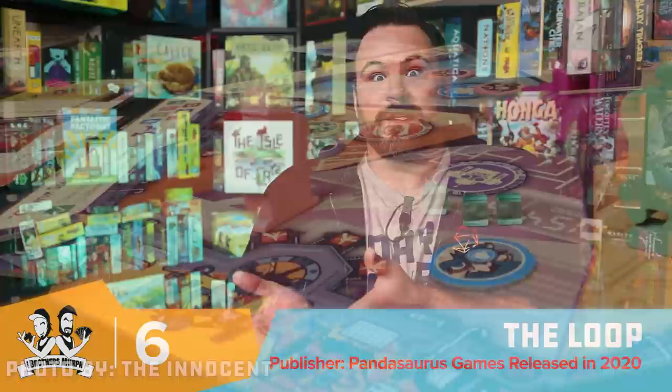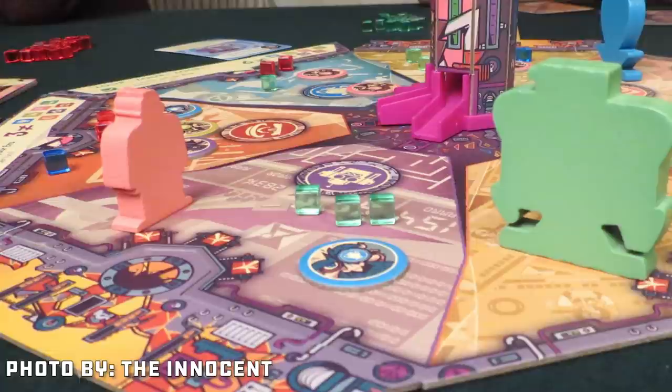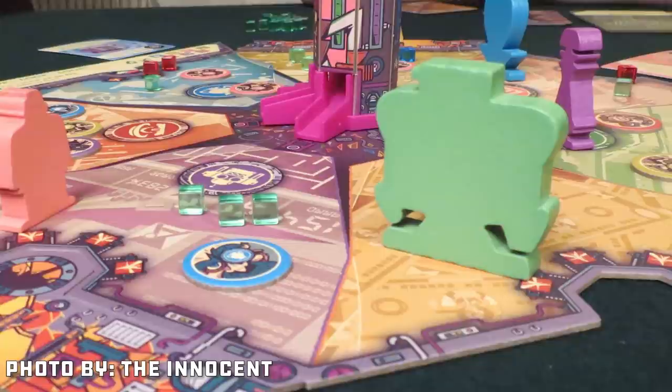Number 6 was a cooperative game by Pandasaurus called The Loop. You're traveling through eras and time on a round board, working together to take down Dr. Foe, who's running around to different eras of time, creating clones of himself and wreaking havoc. It's a classic cooperative game where you manage crises — kind of like Pandemic — where every turn something bad happens. Clones spawn in, say, the medieval era even though they're from the post-future era, so you need to move them back to their proper time zone before rifts happen and sectors of the board get destroyed, which can lead to losing the game.